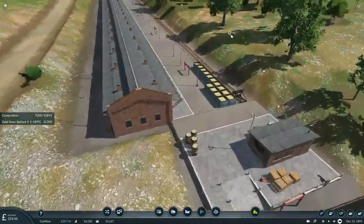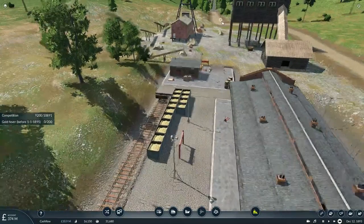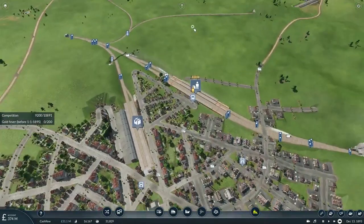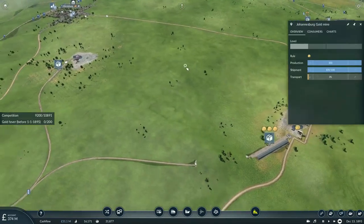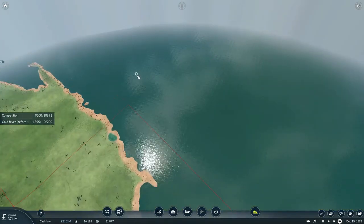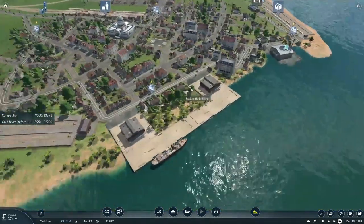Now with the mine constructed, gold is now starting to be produced. Since it only has one destination it should reach level two pretty soon. Richard Bay's export still needs gold to be brought in.